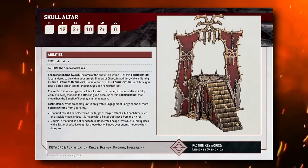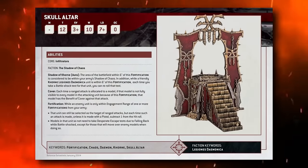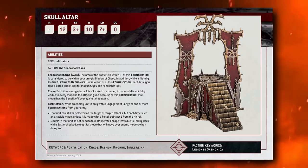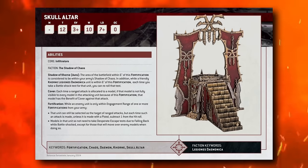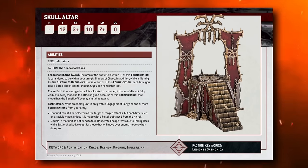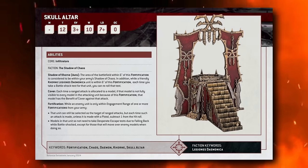The Skull Altar is 105 points. It has a movement value of 0, toughness 12, 3-up armor, 10 wounds, leadership 7, and an OC of 0. Its abilities are: Infiltrators, Shadow of Chaos, and it has a Shadow of Khorne aura — the area within 6 inches of the fortification is considered to be your army's Shadow of Chaos, which is irrelevant for World Eaters.